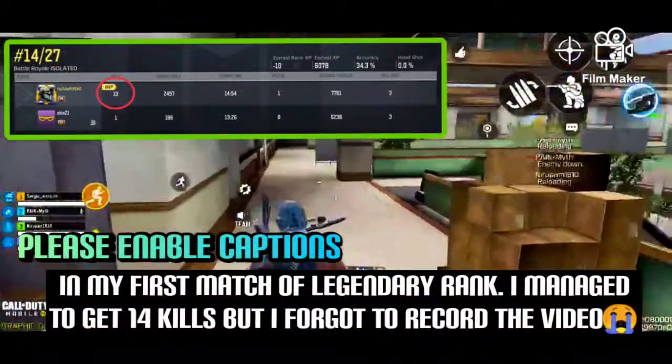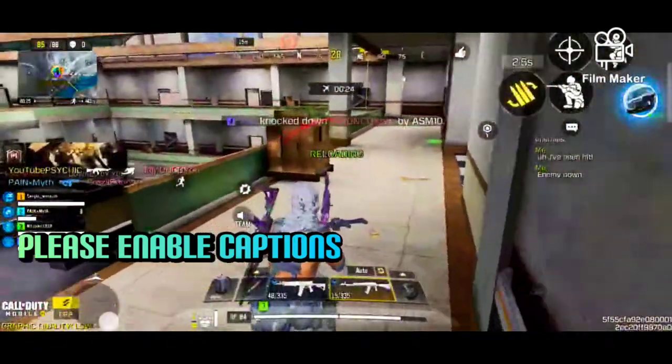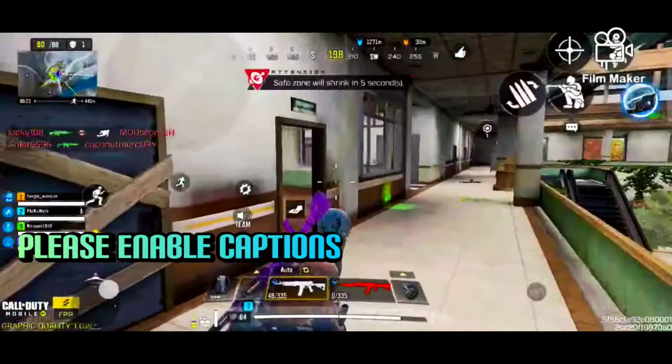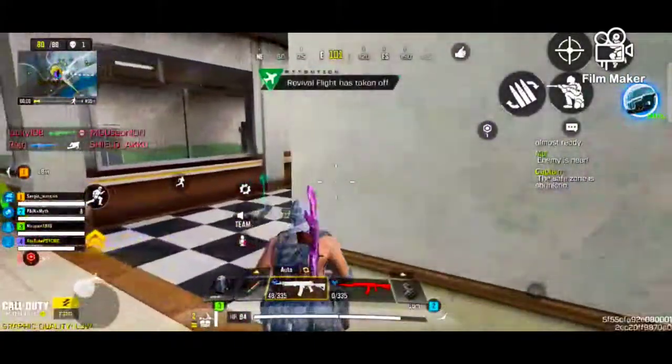As you all know, it becomes very hard to push rank in high tiers like master. But I can tell you an easy way in which you can push your rank faster, from master to legendary. All you need to do is understand how to use squad and solo mode to push your rank.